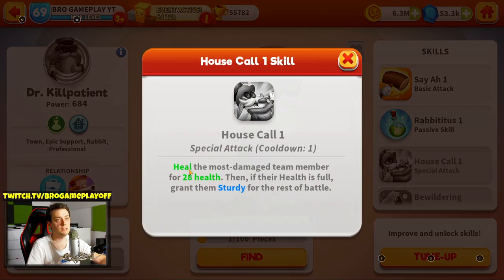Okay, this is cool. Kill the most damaged team member, and if their health is full, grant them sturdy. Sturdy means — for example, your toon has 100 HP and an enemy attacks this toon with 200 damage. Your toon should die, but with sturdy it will survive with 1 HP. So this is a very good skill, guys. If their health is full, grant them sturdy.